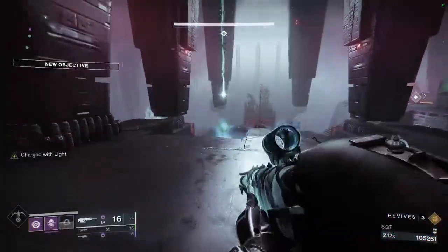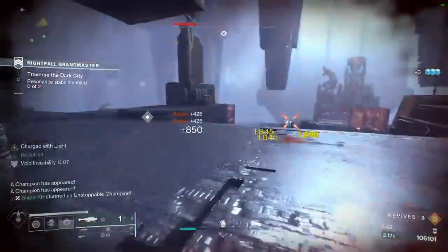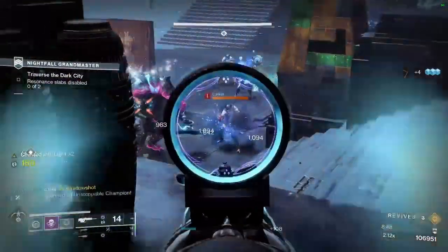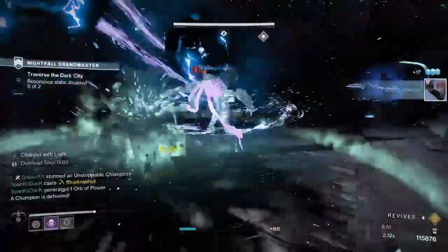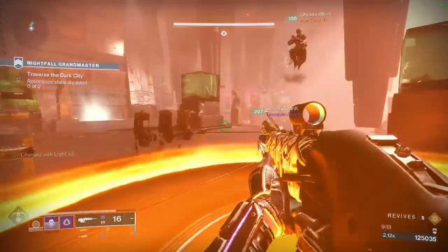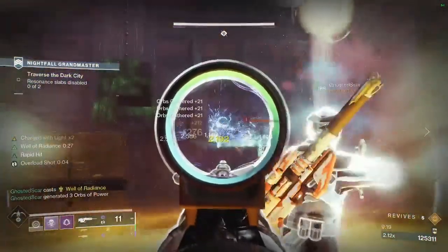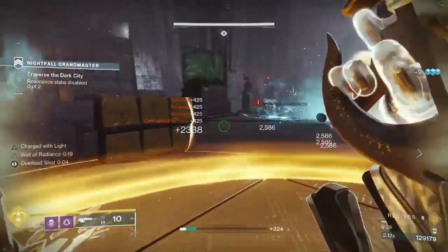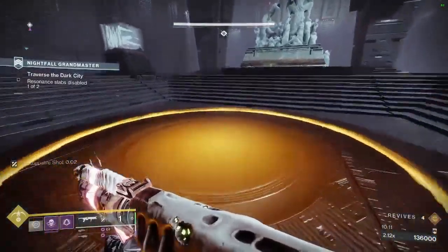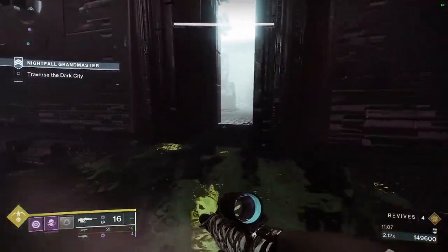The next room you'll enter is the plate room. Upon entering, you'll have two spawns of scorn adds which also feature two Unstoppable Champions. Have your team stun the Unstops while clearing out the rest of the adds, then kill the two champs and get finishers if necessary. Once all adds are dead, move to the right plate first since it's the hardest of the two. Adds will spawn from the bottom of the stairs to your right and in front, so step off the plate if needed. At about half plate progression you'll get a chieftain, kill it and continue. Once that plate is done, move to the final plate — kill adds, kill the chieftain, and once the plate is done, follow the path up to the new room.